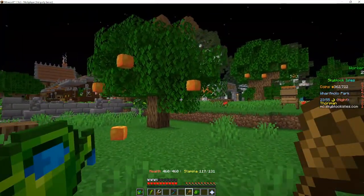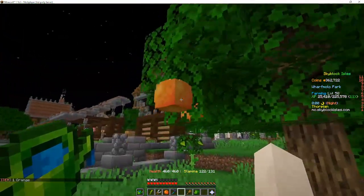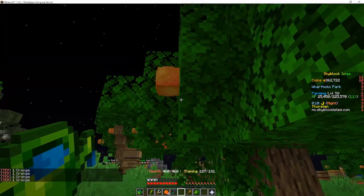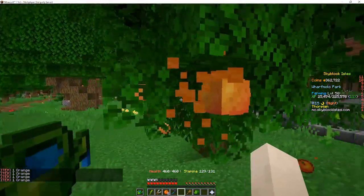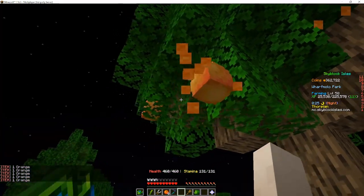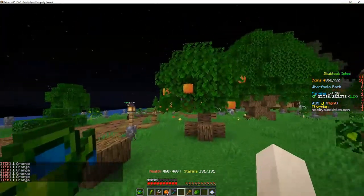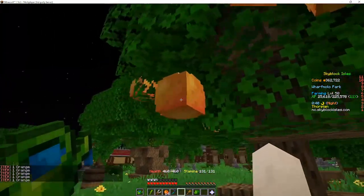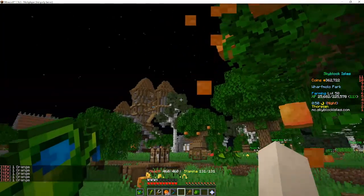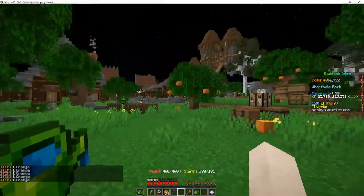At level 10 farming you'll unlock oranges, found here in the Worf Molo Park. You won't have the fruit picker yet, so just right-click these with an empty hand — no point using your scythe. At level 10 you'll also unlock the steel scythe. I would definitely do oranges over carrots because oranges have a fixed speed, whereas carrot speed depends on your farming level, which at low levels can be slow. Oranges are a pretty good way to level. I recommend doing oranges and either selling them or keeping them to make orange juice later.